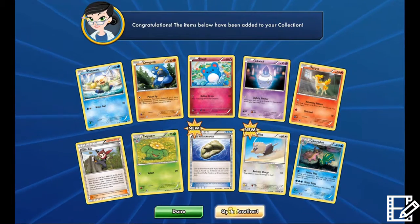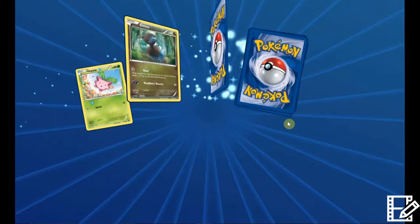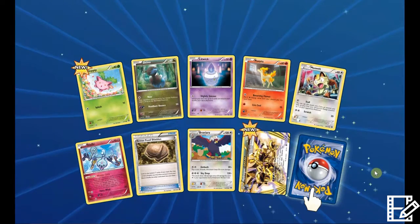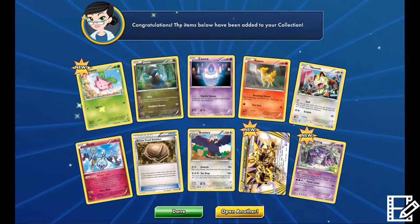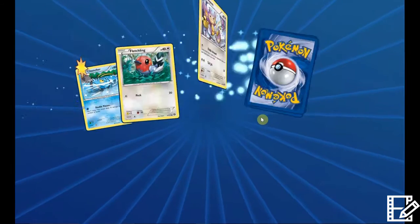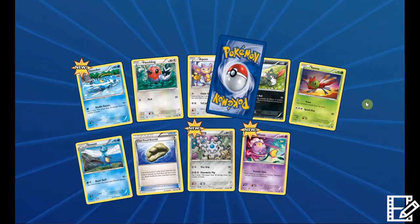Funny enough, we didn't pull Gastrodon rare in our booster box. Oh, Hydreigon Break — I remember that. Needle Cane, okay. We're doing pretty good — this is the 10th pack and we're already at three ultra rares. Pretty decent. Jumpluff, okay.